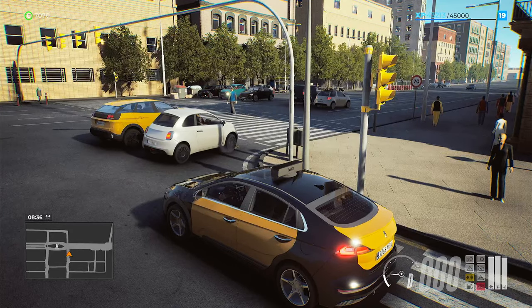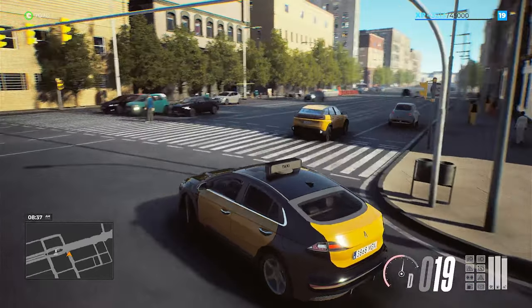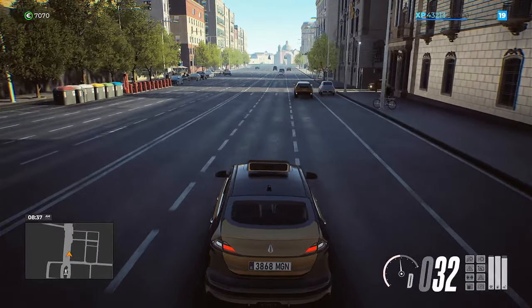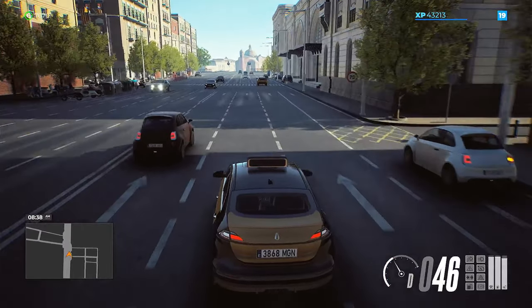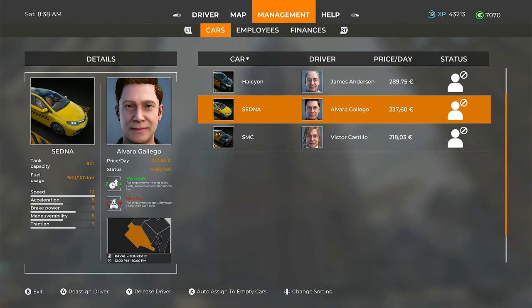I said in that PC update video that the screeching has stopped on the vehicles. I've got several vehicles in my garage. I jumped in this one because it's the one I used on the PC and there is no screeching. But if I go into management and look at the Sedna, I drove that when the update dropped and I still got screeching on the tyres. Now, why are we going on about screeching? All we're bothered about is wheel support — and there's no wheel support still on console, so let's get that out of the way.